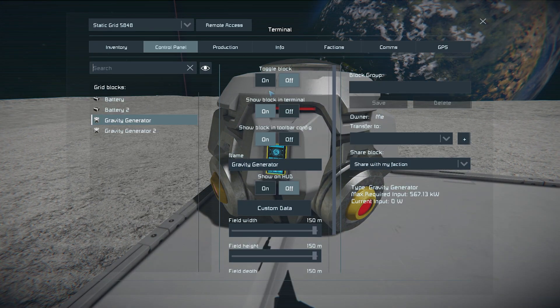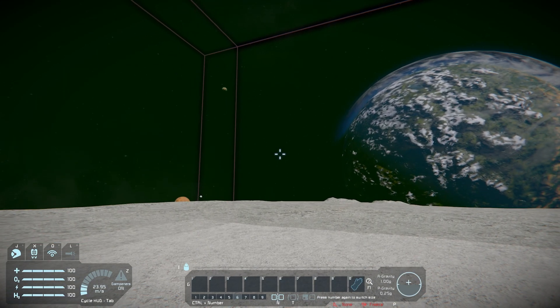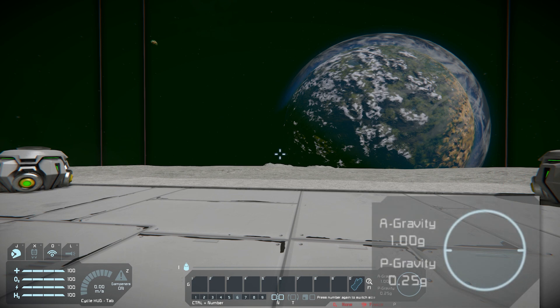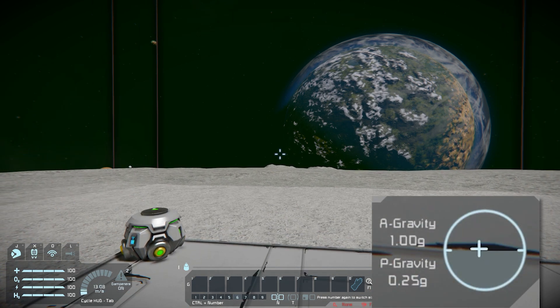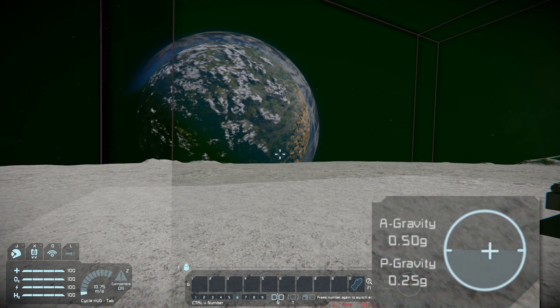It will create a square that shows you the range of your gravity generator. If I repeat the process on the other one — toggle it on and toggle show on HUD — you can see I've now got two squares that overlap. In the bottom right I've got one artificial gravity, and if I move between the gaps in the squares, the gravity goes from 1 to 0.5 and vice versa.